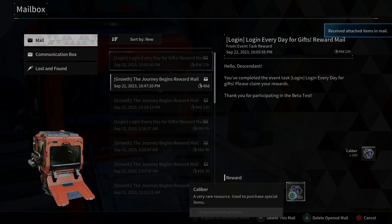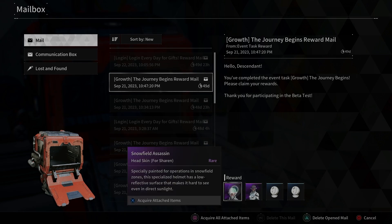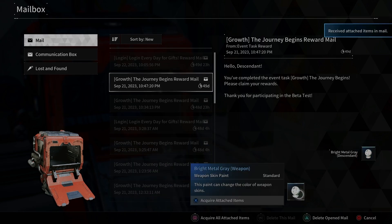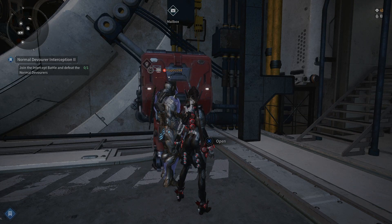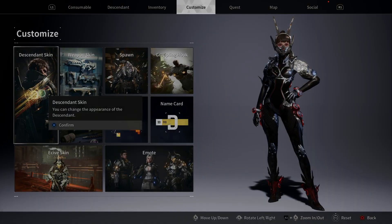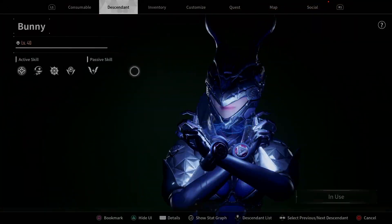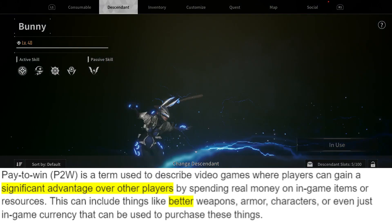Now that we covered what the First Descendant offers and what you can use your real life cash for, let's see how this all relates to the question: does this game offer pay-to-win? Based off the currencies explained and how to get them and what the game offered in the open beta, I personally believe this game will not be pay to win. I'm going to explain why many people are asking this, and for those who may not know what pay to win is — that is basically why people are asking.